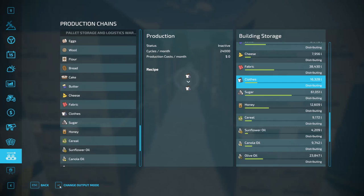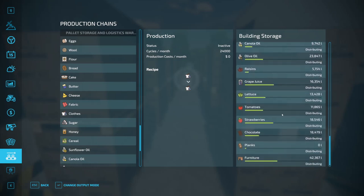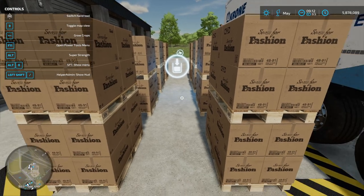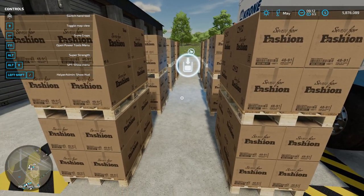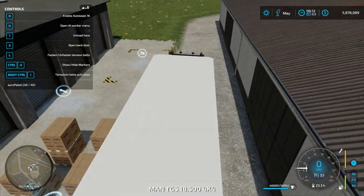I know I've mentioned it before — what to do about the pallet limit — but I am still using the distribution warehouse, and as you can see, if you add all this up, I have a lot more than 300 pallets. The nice thing is, once they're in the warehouse, they don't count. All I have to do — I'll link the video in the description — is change it from distributing to storing and everything pops out here, so I'm free to take it wherever I need to.